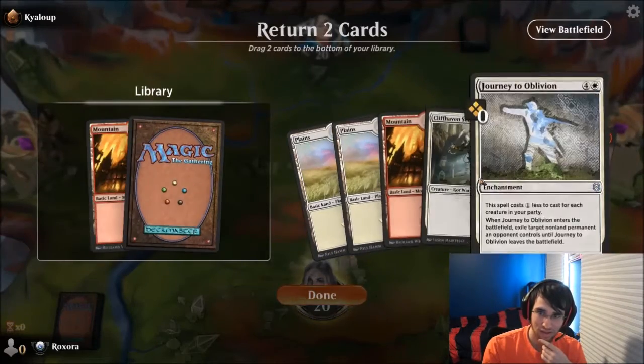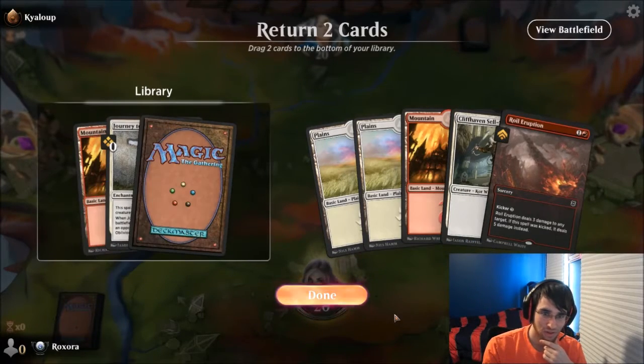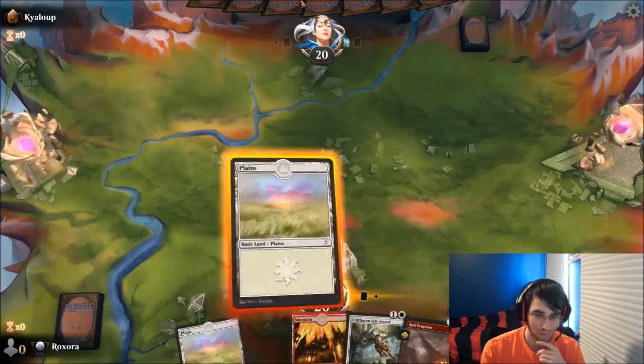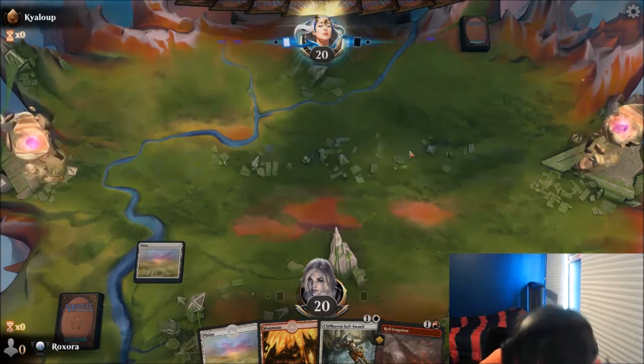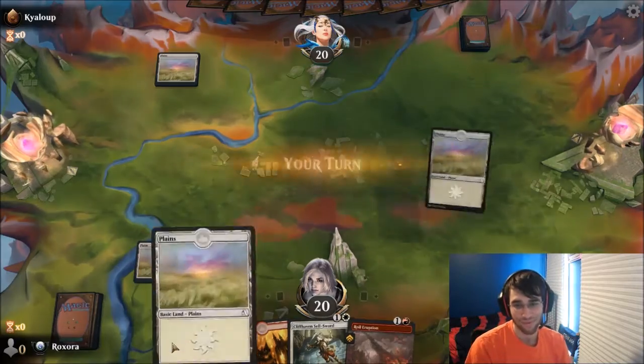And now this hand's worse. I have to mulligan to five. Alright. I'm gonna put back this and Journey to Oblivion. We have cheap cards. Let's put this so it's sooner in our library. But man, that's disappointing.